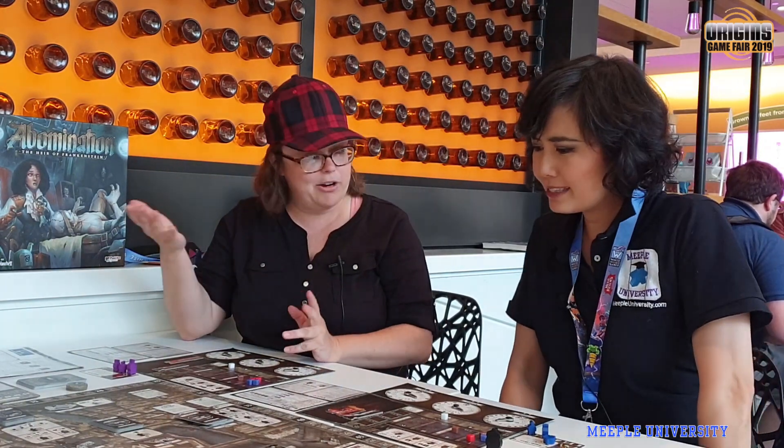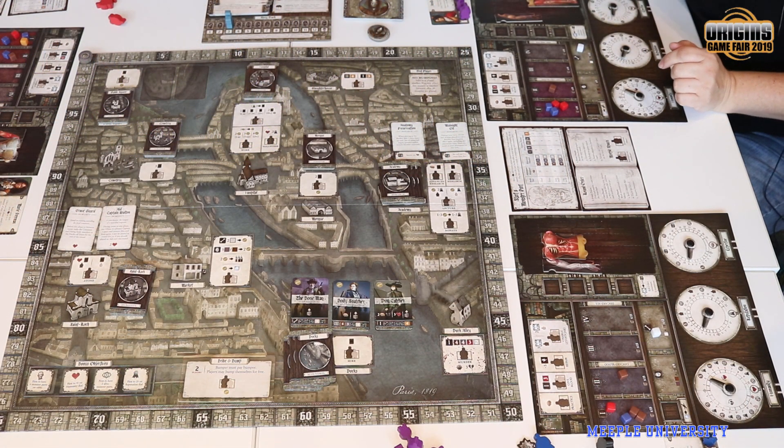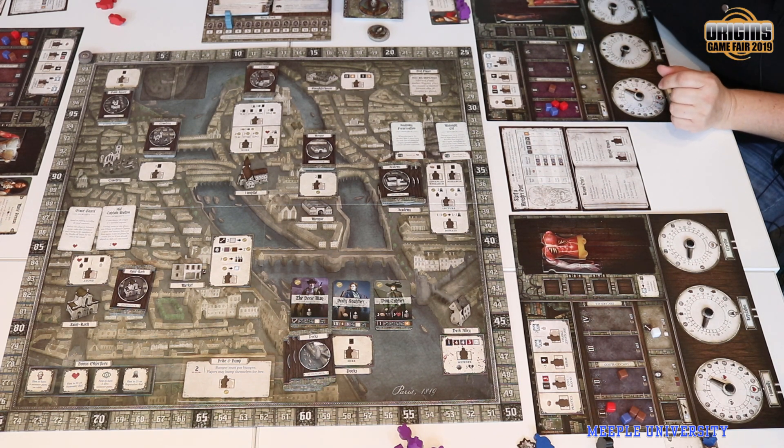So do you want me to show you how to play it? The goal is to get the most victory points, which you track around the board. The game can either last up to 12 rounds, or whenever somebody completes their creature and brings it to life. It can also go shorter than that because Captain Walton is on the lookout for all of you and wants to find the creature.